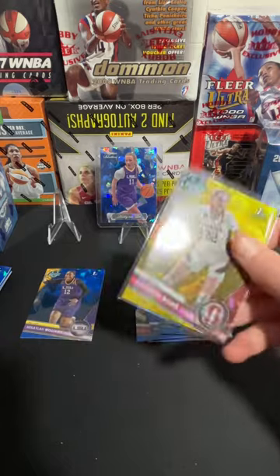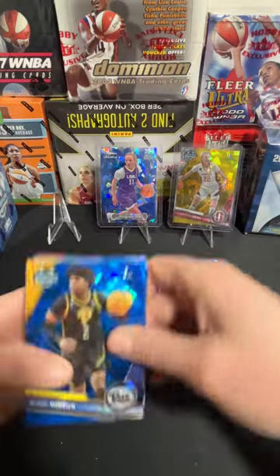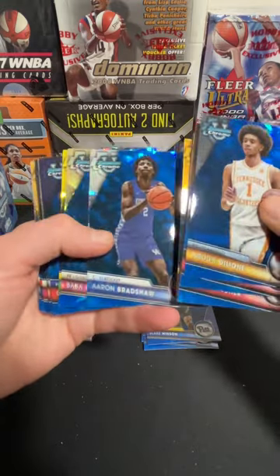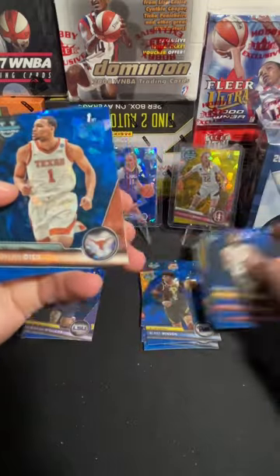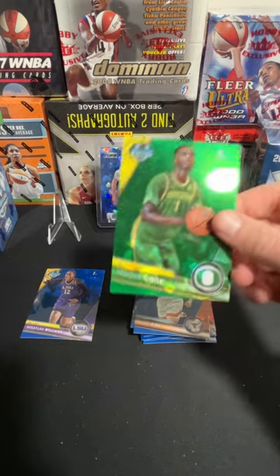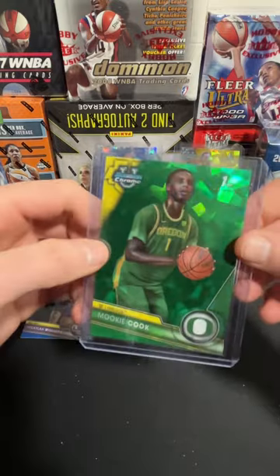I'm very excited for March Madness this year. I think it's going to be a great tournament — tons of good teams, lots of potential upsets. We got Brazil, Wiltshire, Norman, Baycott, Rajon Ellis, Bradshaw, Miller, Shellstad, Love, Johnson, and our green — looks like we got a color match. Oregon's Mookie Cook on the green, numbered to 99 for the men's side of things. That is a slick card with the color match.